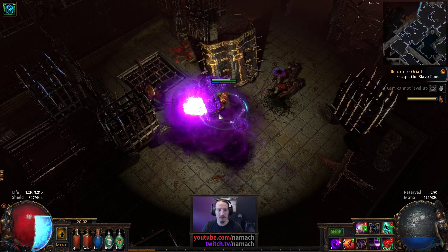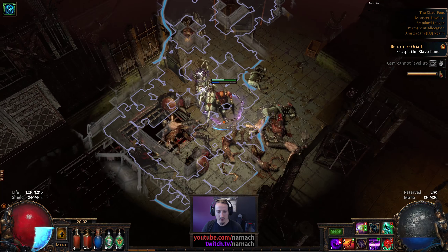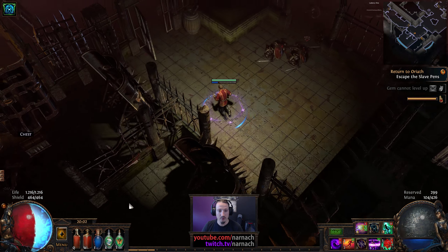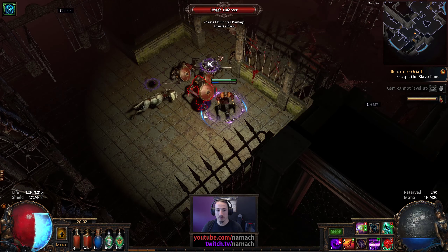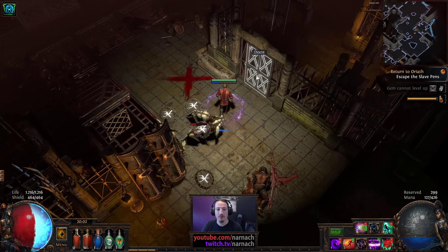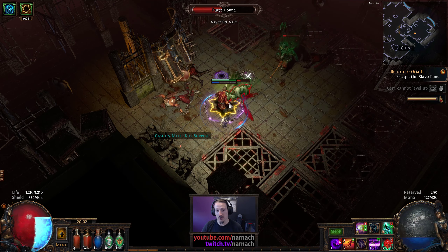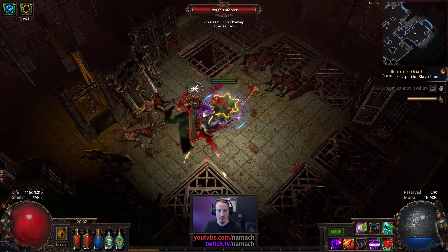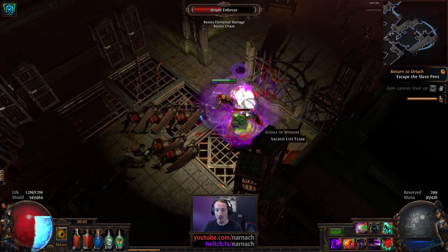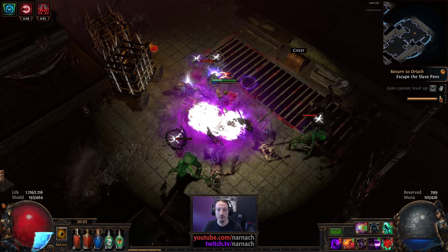We'll be wandering around more or less aimlessly for at least a little bit. I seem to remember having to go down and then left. I think there's a way through here. Then that way — to the door, to the right, X marks the spot. Of course now we know that the X marks Kitava. He cast on Malikil — that was not entirely useful, but it is one of the more expensive support gems — cause now it costs an Alc to buy from vendors.